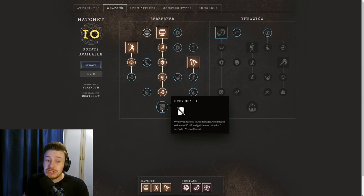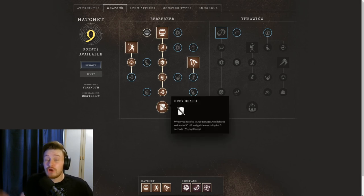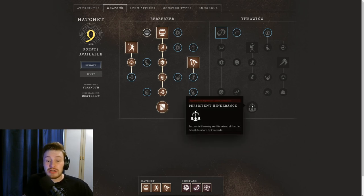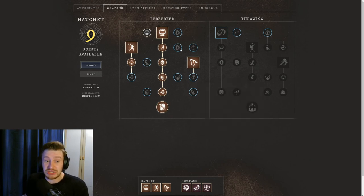Generally in PvE, Defy Death is one of the better options. In dungeons someone else can grab aggro if you accidentally pull it as DPS, then you can heal up or get healed by your healer. It stops you dying in boss fights and is particularly helpful when undergeared. Some people prefer Persistent Hindrance on the other side — where successful Throwing Axe hits extend all Hatchet debuffs by 2 seconds — but since I don't spec into that tree much, I personally prefer Defy Death.